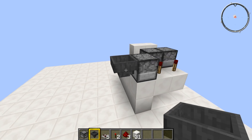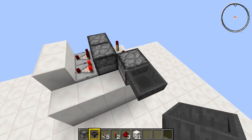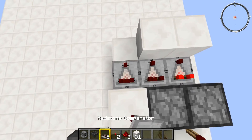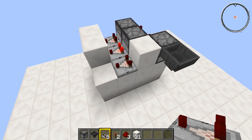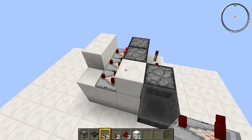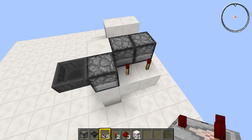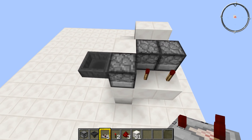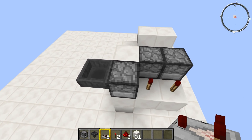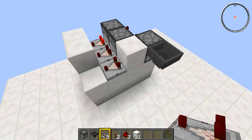Put a dropper there like that, and then on the face of that you'll have to crouch and put a hopper. Then next to the dropper you want to put down a solid block, and next to the solid block put down another comparator. That comparator is going to read when there is nothing left in this dropper. Every time the cycle goes around that light will flash and fire one item out of this dropper into the hopper.